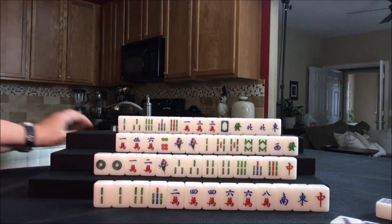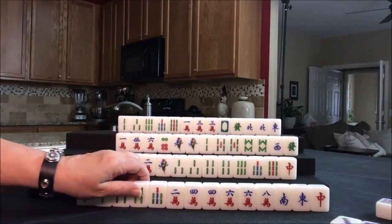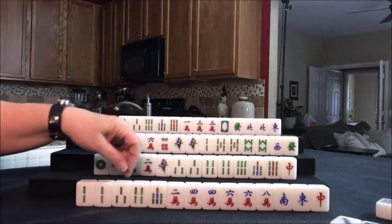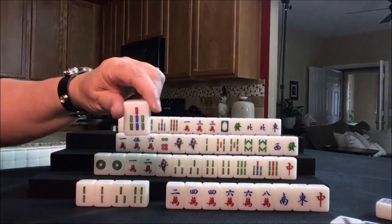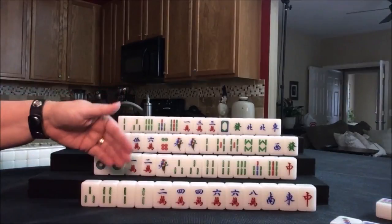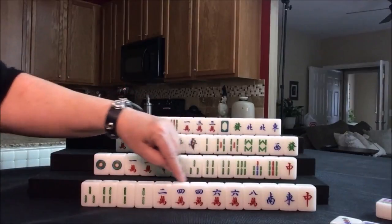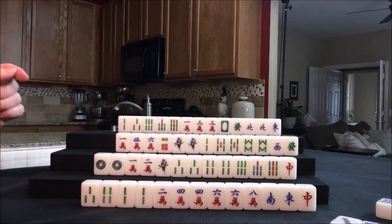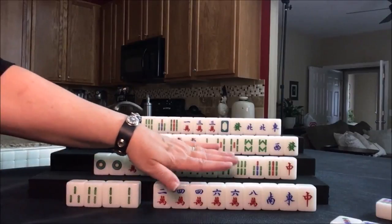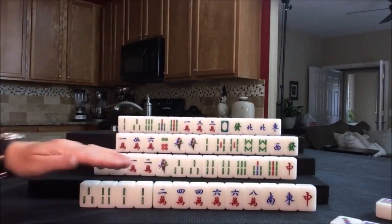Let's draw for east — three bam. So they have a pair and lots of cracks. Let's discard the seven bam — that's isolated. All pung, which is three of a kind, is three fawn. So if we keep the bams, even though we're mixing suits with these potential pungs, it's okay because it's a three fawn hand. If you clear yourself to one suit with honors, that's an additional three fawn, so we're kind of in between.